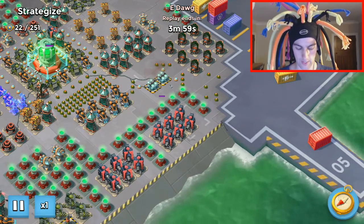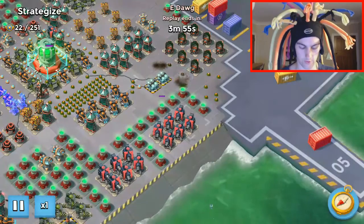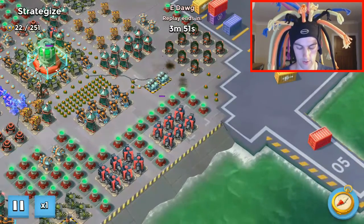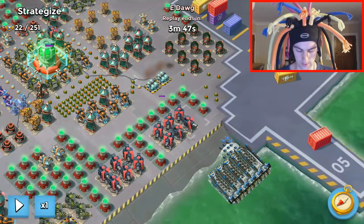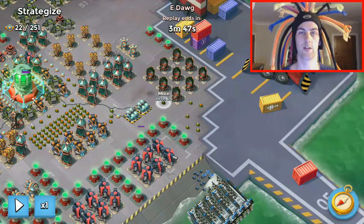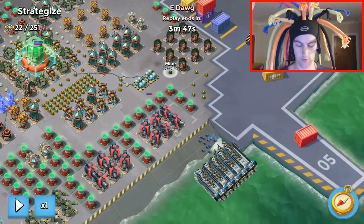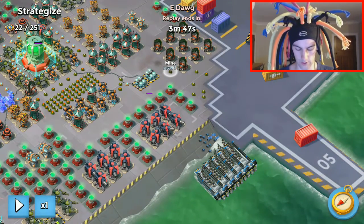So here we go — we obviously need to clear mines along the right side. Zookas are fragile, we know this. It's up to you whether you use artillery or barrage. eDawg had to use artillery because that is a level 21 mine — you can afford to hit one — so he had to use three artillery to get rid of all of those. Just have to calculate whether or not it's worth it GBE-wise.